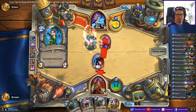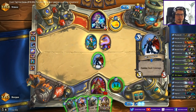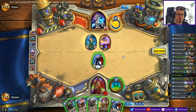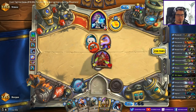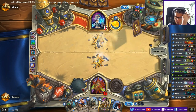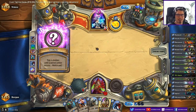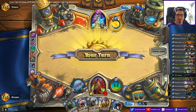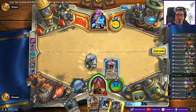Cards I want to see are Deadly Poison, Backstab, Buccaneer. I can play this turn with daggering up. This SI7 Agent killed two Bloodsail Raiders, so I shouldn't add too many Socialite Apprentices — I shouldn't be too sad about this. If it's another entity I could actually kill my own Ships Cannon, but it's not.